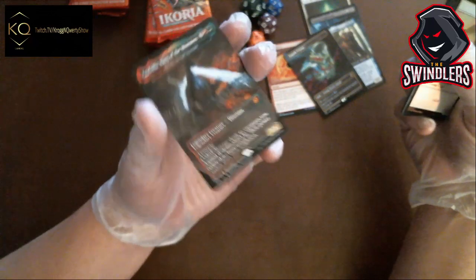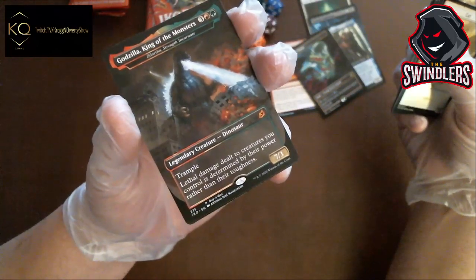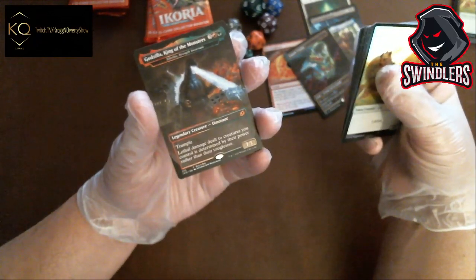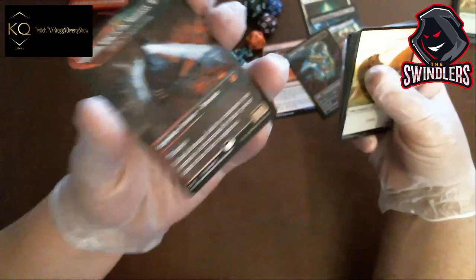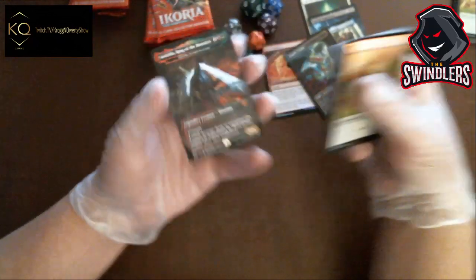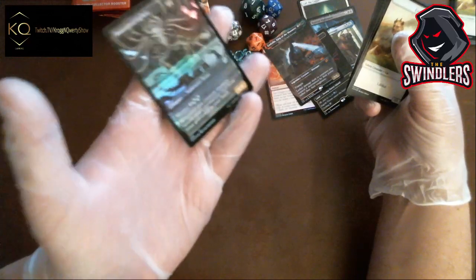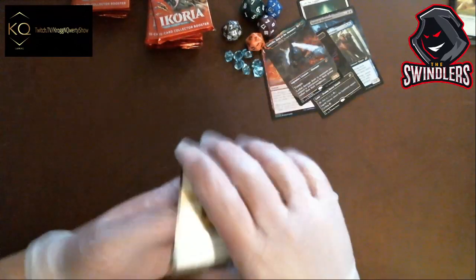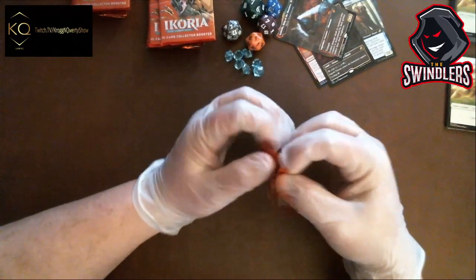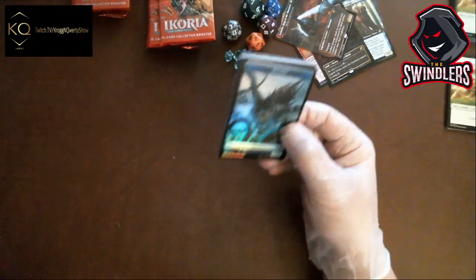Godzilla, King of the Monsters — another Godzilla we don't have! There he is, the king. Awesome. Lethal damage dealt to your creatures is determined by their power rather than their toughness, so he's technically a 7/7 kind of — pretty sweet. Boneyard Lurker foil — cool art on that one. Why would they put Space and Godzilla together? I'm not sure. That's what they done did — that's weird.